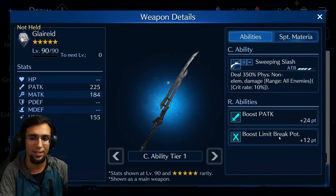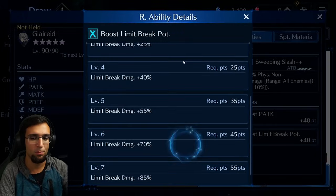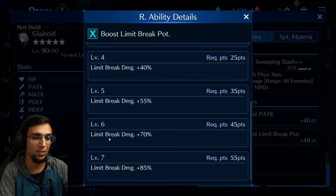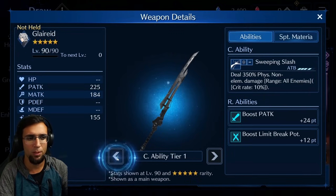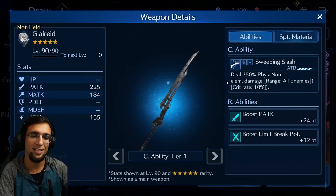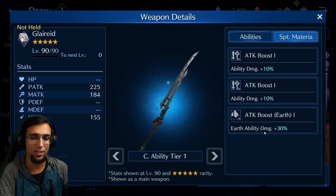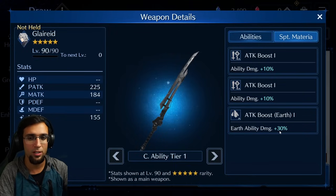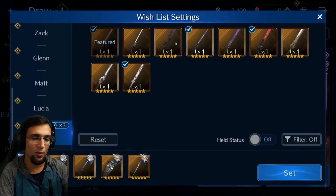The other physical blade I kind of like because it has 48 points into limit break — building up your limit break quickly for an extra 70% damage is cool, and it boosts physical attack up by 40. It's AOE physical, which is decent as a sub weapon, but Sephiroth isn't really built for physical. The coolest thing about this blade is 30% earth materia boost — so if you need an earth build and have Quake Blow in your kit, it's a really good weapon for that.